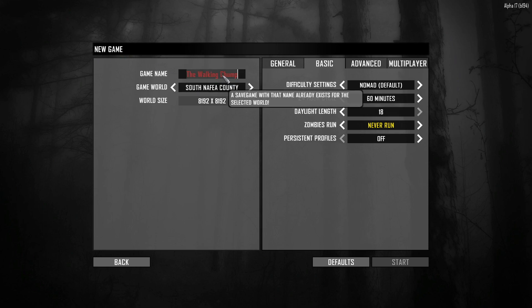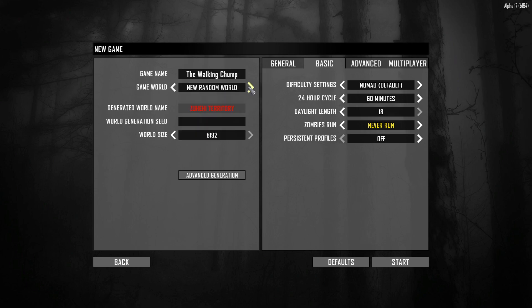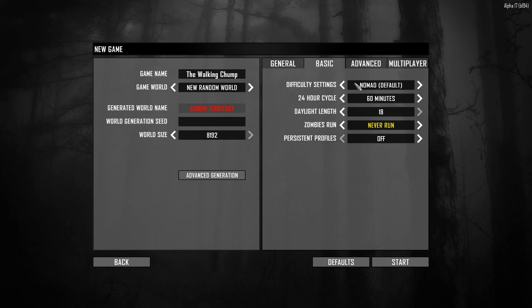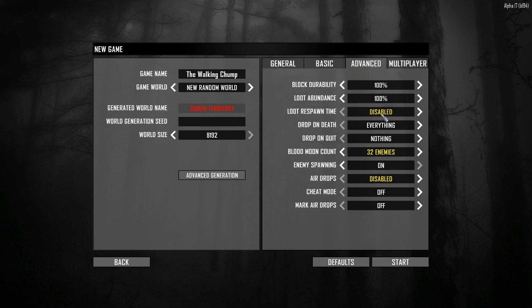We'll just call this — well, we'll figure out another name. You can see we have a game world. I'm not sure what this is, so I guess we'll do new random world. You can see we have these territory names and stuff. For server visibility, I can choose this to be public so players can connect, but we're not going to make this a public server at all, so we're just going to have this not listed. I'm setting the zombies to not run. The reason for that is I don't enjoy nighttime — typically I'm hunkered down in my base waiting for daytime. So in this playthrough we're just going to be going out during the morning, night, and afternoon, every place in between. Loot respawn time — I'm disabling this. Once we loot something, it's looted. We're not going to be able to get that again; we're going to have to explore to get more loot.